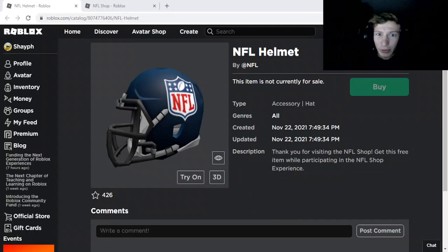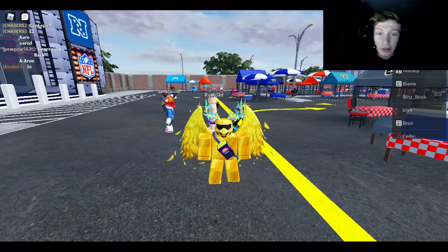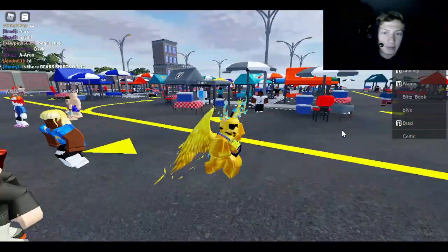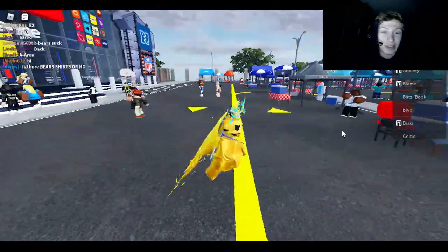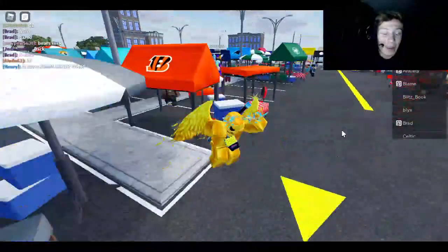Hey guys, welcome back to another Roblox video where today I'm going to be showing you how you can get this NFL helmet in Roblox. What you're going to do is go down to the link in the description to come to this game. You're going to click on play and load in to this experience. When you are loaded in, you're just going to do nothing — you're actually done. Once you load in, you will get the badge to get the helmet.